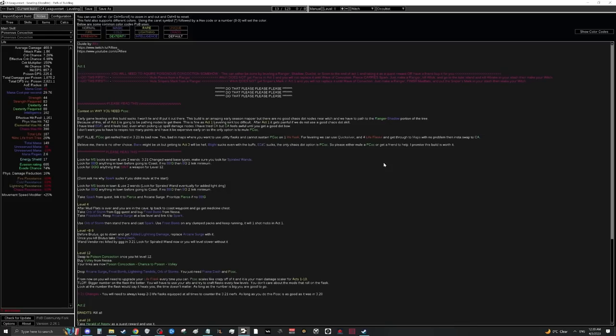This is the only way to realistically level this build, and there is a downside: you will need to get Poisonous Concoction somehow, as the Witch does not get access to it. The only ways are to have a friend give it to you, or level a character through act one as a Ranger, Shadow, Duelist, or Scion to obtain it, then make a Witch. I've tried everything — this is the only way.